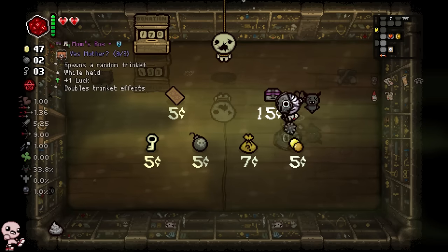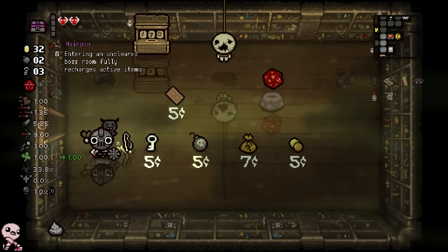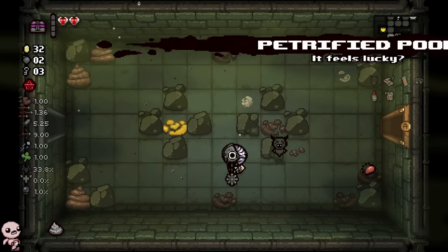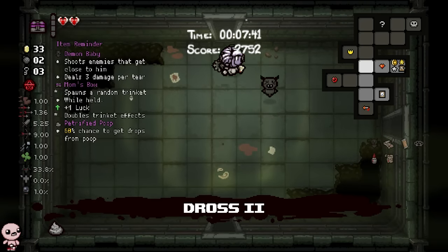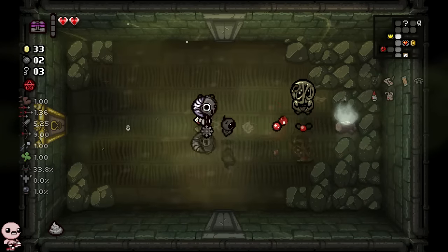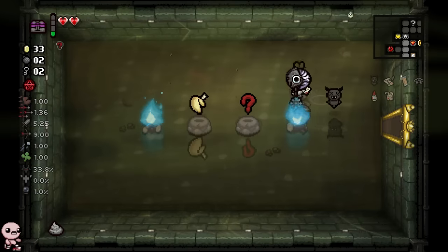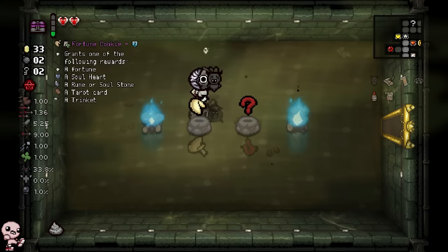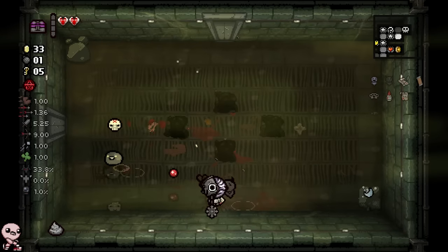Mom's Box — almost tempting. I'm gonna run with it for the rest of the floor. If I get a good trinket then we'll stick with it. If I don't, I'll keep the D20 on me. I think D20 has way more potential, but Mom's Box, with the extra luck up it provides, really can be good for us. It just depends on if it pays out soon enough. Treasure room in here — Fortune Cookies. Please stop giving me active items.